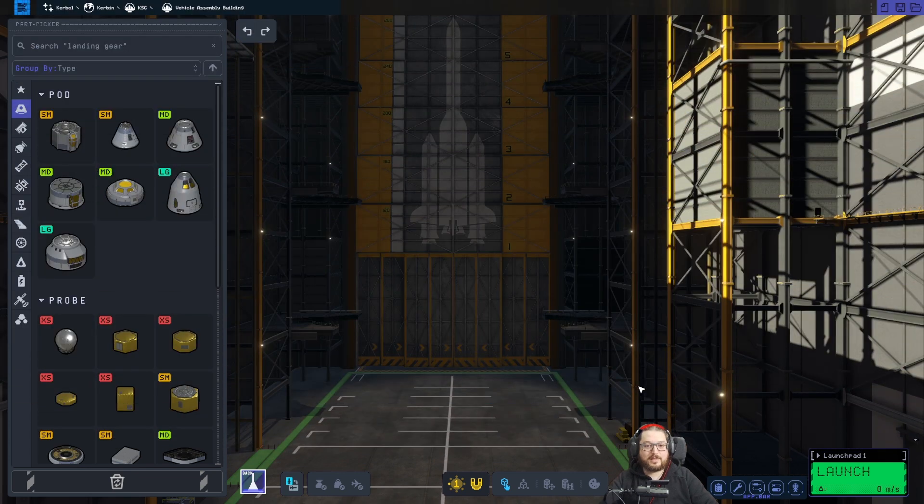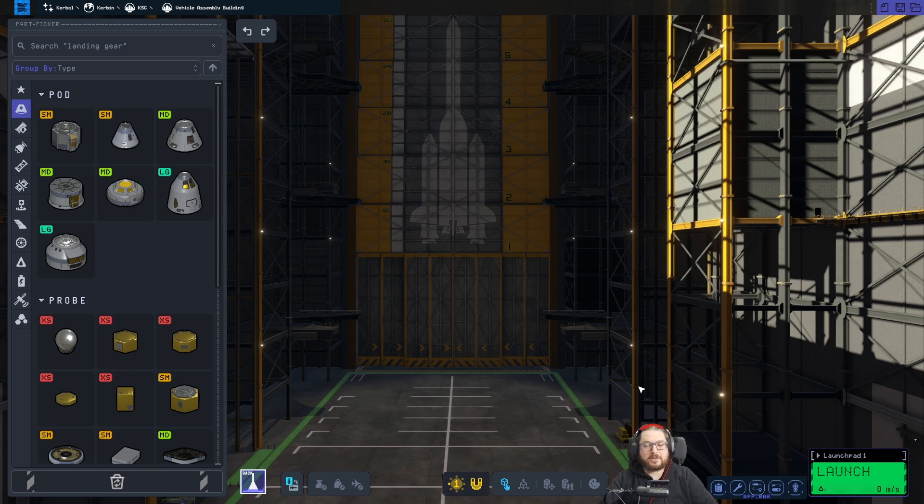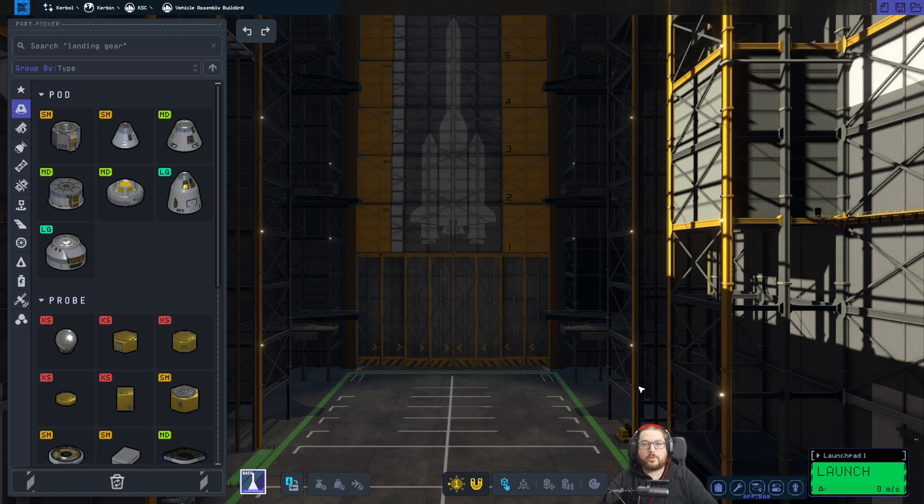And here we are in the VAB. But before loading vessels, let's remind everyone of my PC specs. I have an NVIDIA RTX 2070, so I'd say that is a middle to low-end graphics card by nowadays' standards — it's not a new series or anything like that, but still a pretty good one. For early access standards, this should be a medium-settings PC.